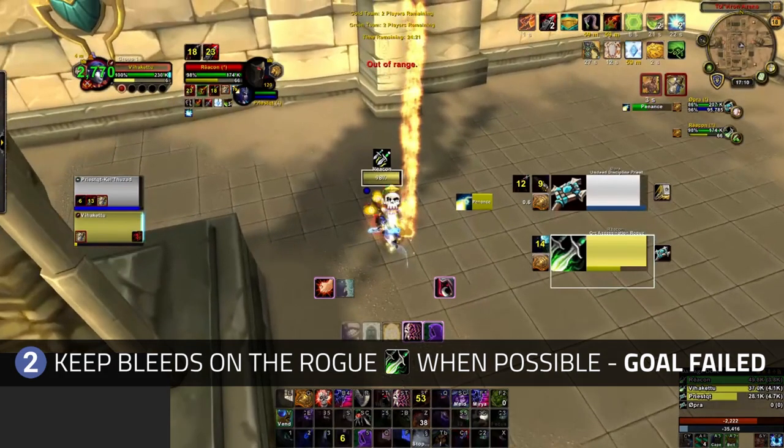We then see you fail your second goal. Instead of just dotting the Rogue when he comes near, or using mobility to dot the Rogue and get straight back onto the Priest, you actually run off to the Rogue to dot him and then just sit on him. This leaves the enemy Disc Priest free to sit back and cast damage and offensive dispels into your Priest, putting your team under pressure from what is effectively 2 DPS.